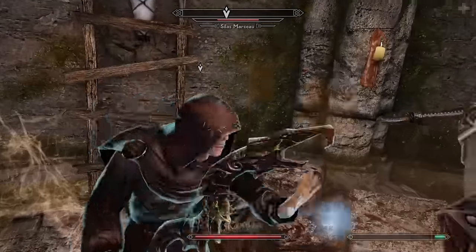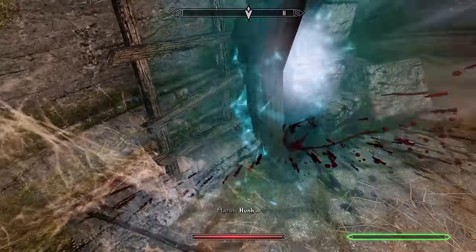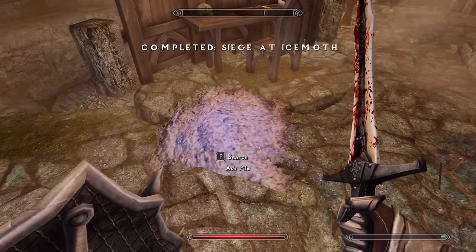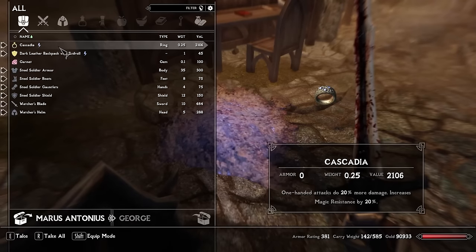We found Maris — he just came up behind me or was summoned. A new model for the ring. Cascadia: one-handed attacks do 20% more damage, increases magic resistance by 20%. I'm gonna wear that right now.